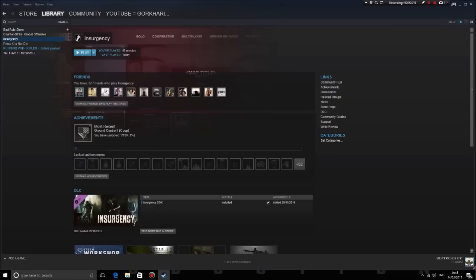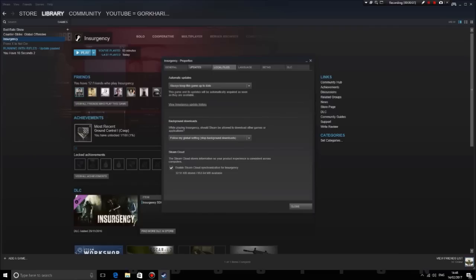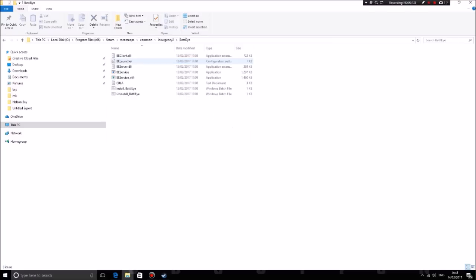All you have to do is go to the game, right-click, go to Properties, and go to Local Files. After that go to the first option, Browse Files, then you can see BattleEye - click it, then go to the install. Basically just install it. But most of you don't have the BattleEye folder for this.